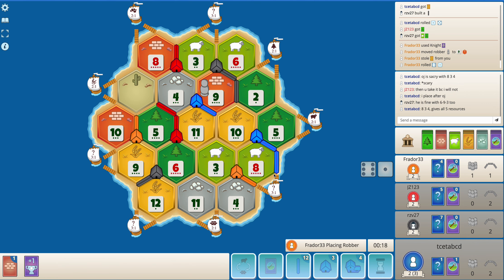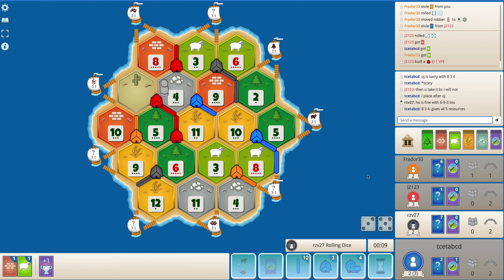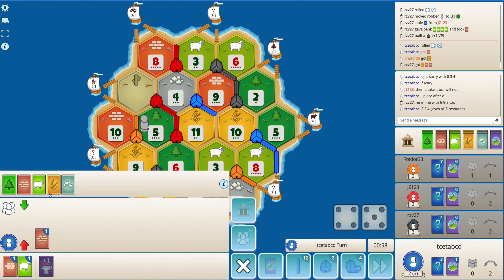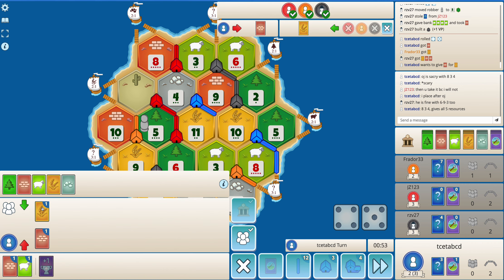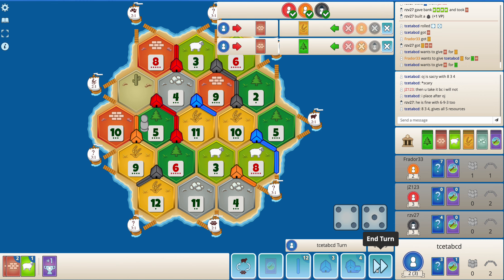Orange keeps on stealing my wheat. I still need some help. I need a 5 and a 10 to roll. A bunch of 7s here. So, let's see if I get this trade. I don't think I will, but it is worth asking. They are surely not helping orange here. I will just end my turn. Hopefully a 5 rolls.